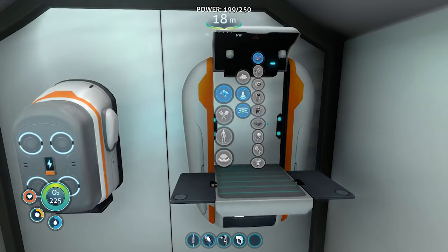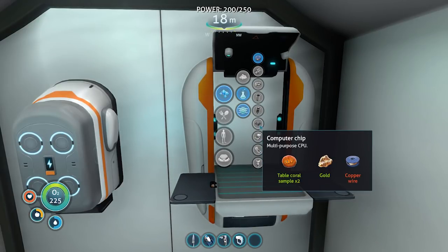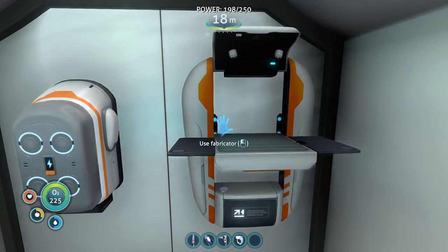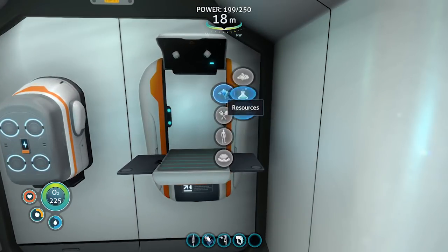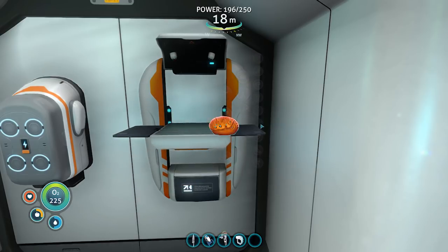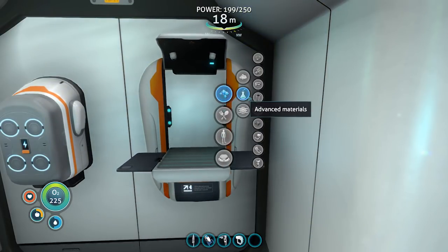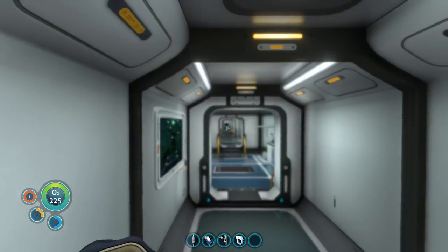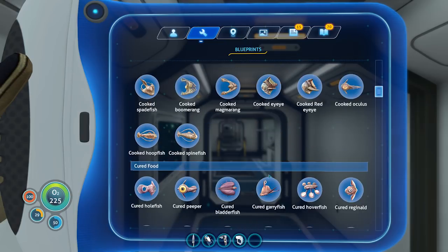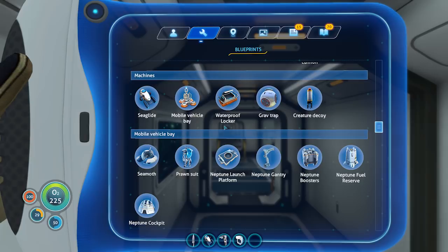The cockpit needs enameled glass and a computer chip. The enameled glass is a stalker tooth and some glass — we've got an entire locker basically full of them. We are using everything up to the fullest. I never thought I'd need a stalker tooth again, geez. A computer chip again needs copper wire, gold, and two table coral samples. Do I have gold? There it is — computer chip. So now I should have everything, right? I do.